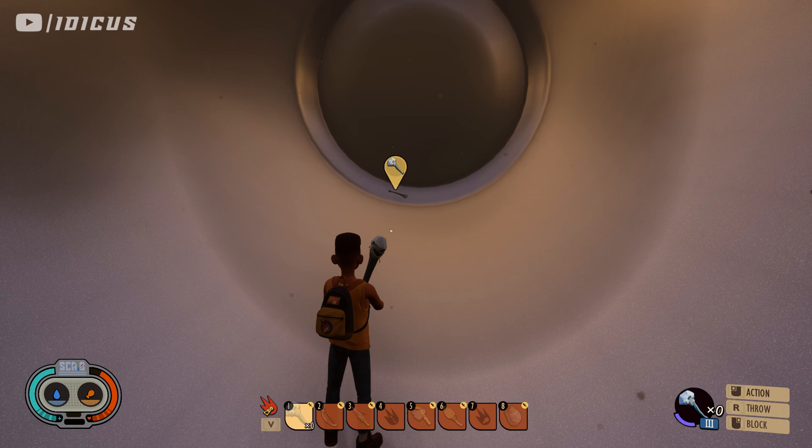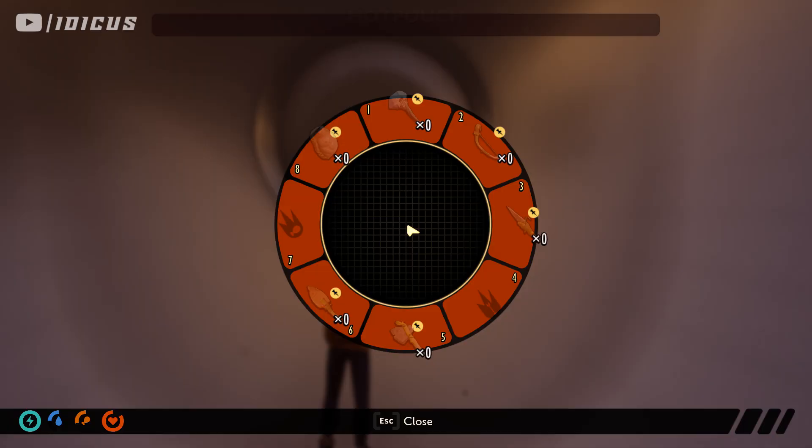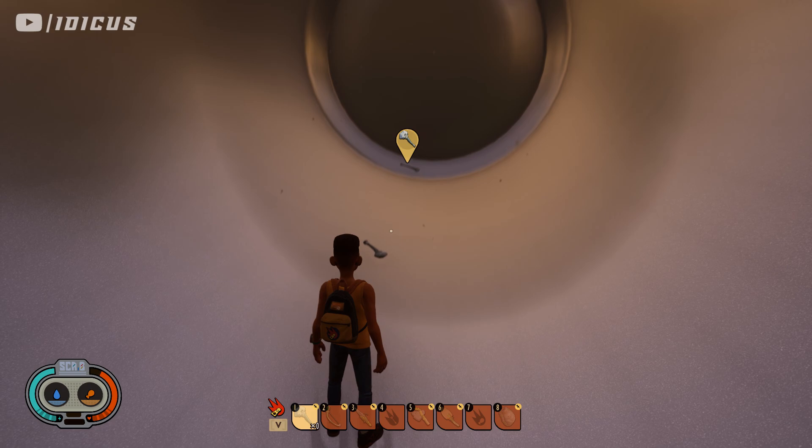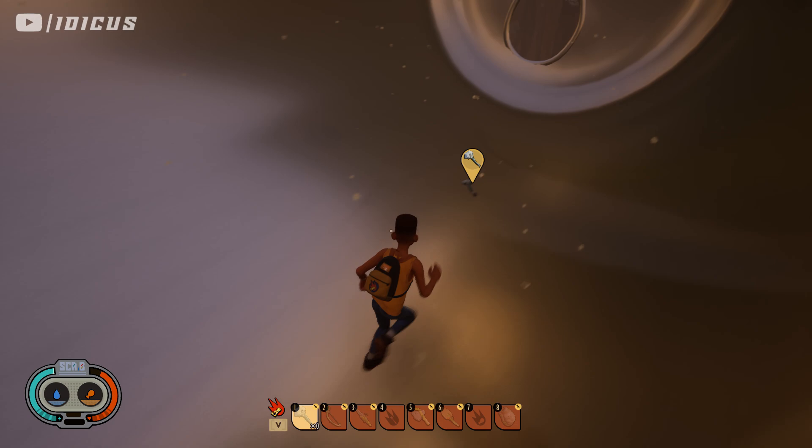To make sure it's duplicated and to keep the duplicated version, you just have to throw it again. It's not in the hot bar anymore, but that's fine — once you throw it, it becomes a separate object. There are now two on the ground and it's been duplicated.